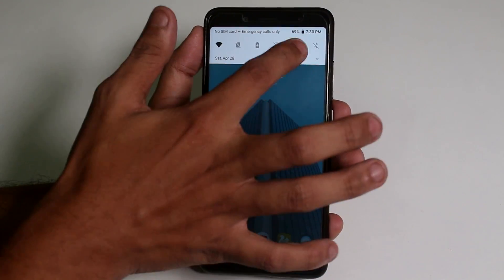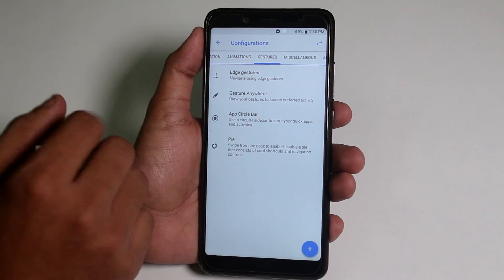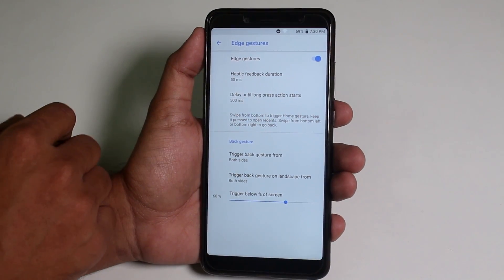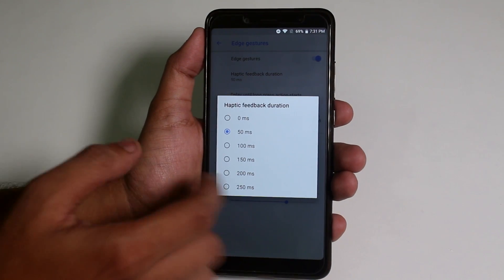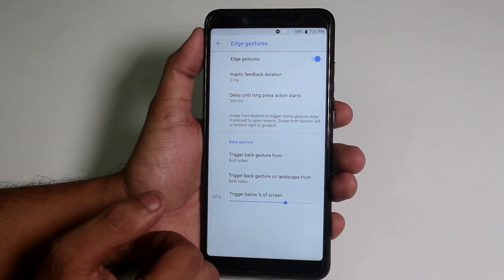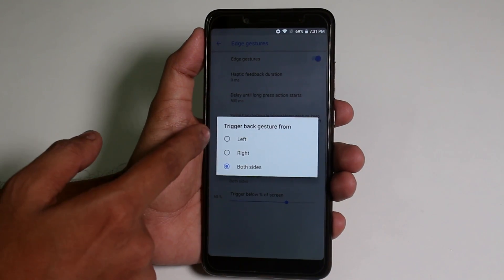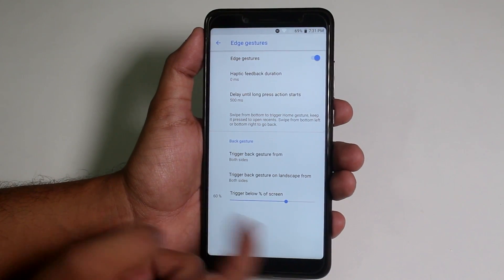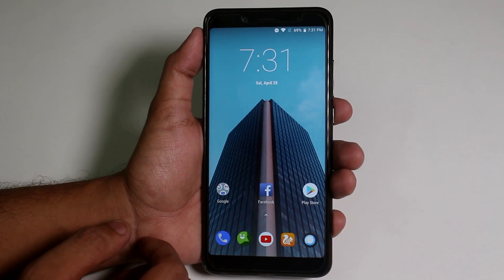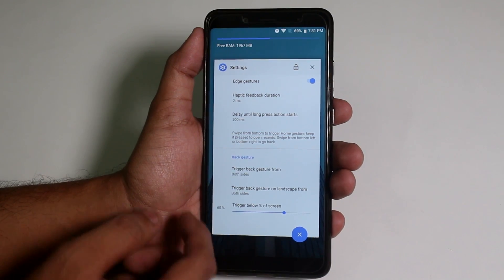Let me go into Settings > Gestures configuration. Inside Gestures you'll find the touch gestures option — it's turned on. I've reduced the haptic feedback duration to zero milliseconds so it's instant. You can also set the delay time. The back gesture works from both sides, and the home gesture works like this. To multitask, just swipe up and hold, and the recent apps panel opens up.